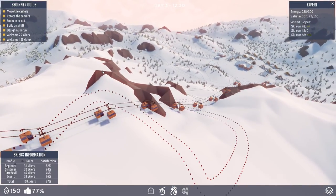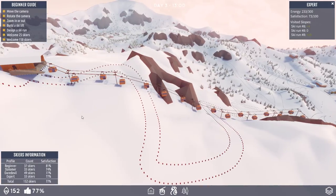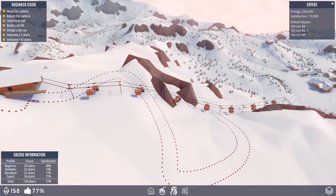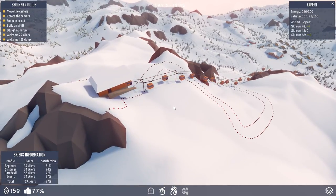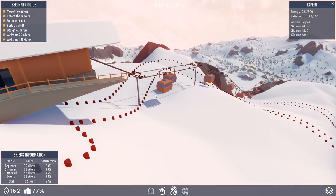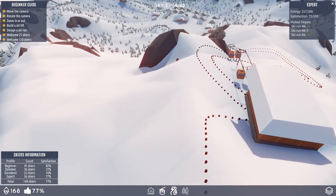We've got a lively place here — 150 skiers, 77% satisfaction. My beginners are actually the happiest people now. Once this red slope comes in, it might satisfy some of the experts. A red slope might make them a little bit happier. If this one is a good daredevil slope, it's too calm once it gets down here — that's probably what they're whining about. We could have a slope that comes off here and just jumps these rocks, and people might like that kind of thing. I can't speed the time up, so I'm just waiting for somebody to hop onto this red slope.